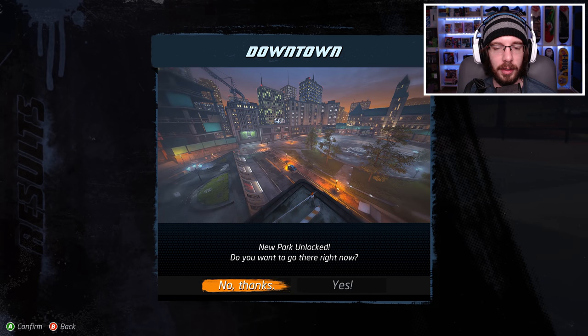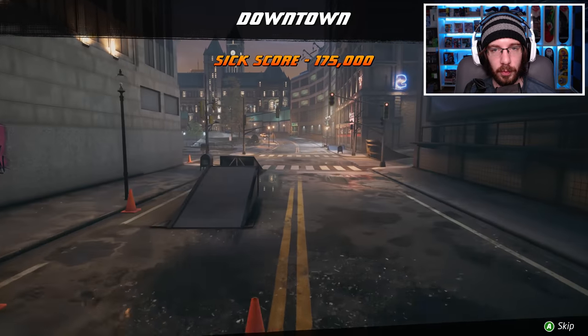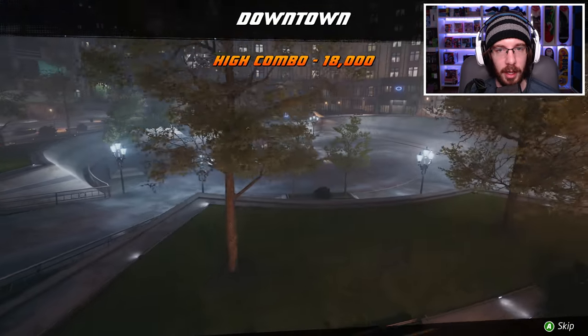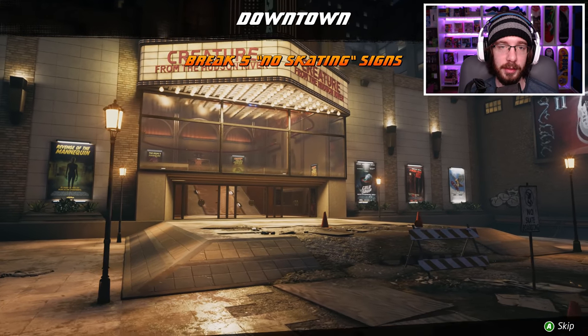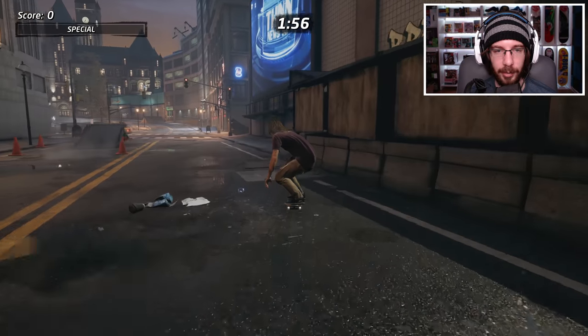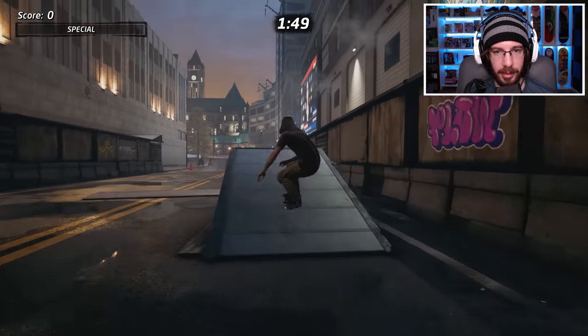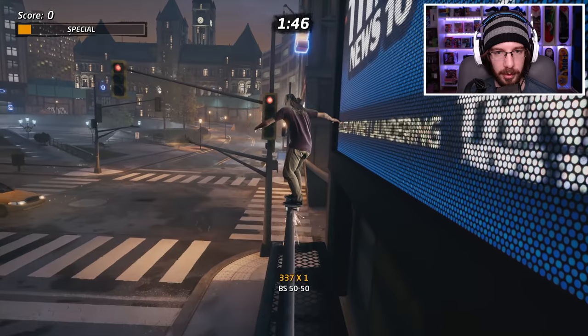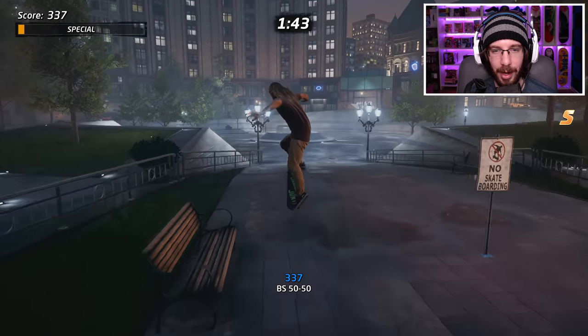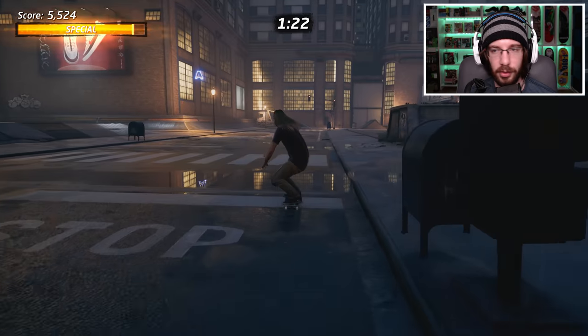I've unlocked Downtown! The sick score is 175. High combo, get SKATE, collect five popcorn buckets, break five no skate signs, rooftop gap, secret tape, ollie the parked cars. We got some moving taxis right there — I'm going to try to grind one, just not right now because there's an S up here that I want to get. Pop up — got them. Got the K right there. I'm just going to do one thing at a time. There's the A — and there's a T up there.